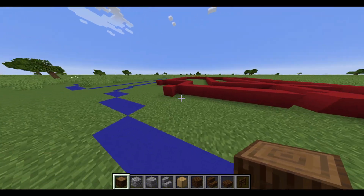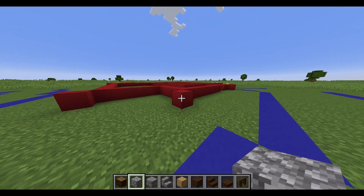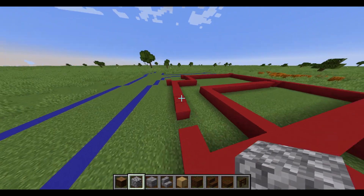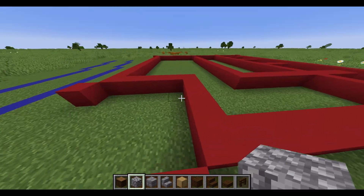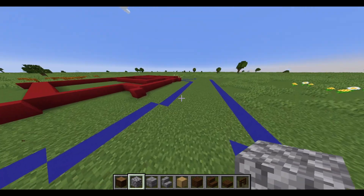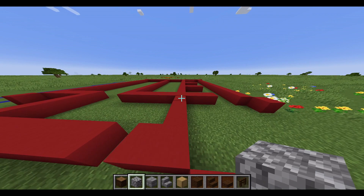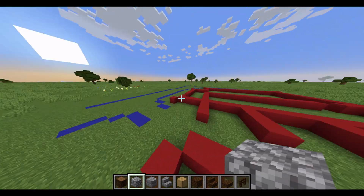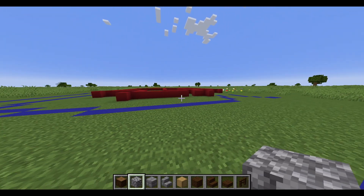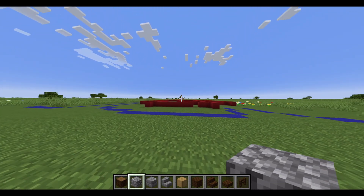The second thing is that I'm going to be building this without shaders on. I'll turn them on at the very end so that you guys have a nice build to see, and also so that I have a good thumbnail. But most of the time, you're probably not going to be running with shaders, especially on a server when other people might not, and you want to show off your cool build. You want to make sure that it looks good for everyone, no matter what texture pack or shaders they're using. So make sure that it looks good in normal vanilla Minecraft.